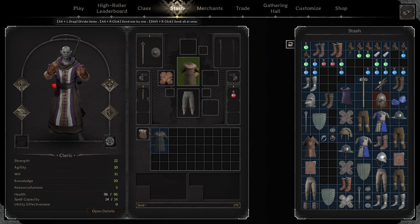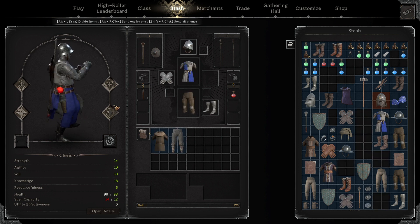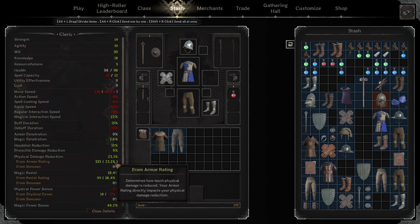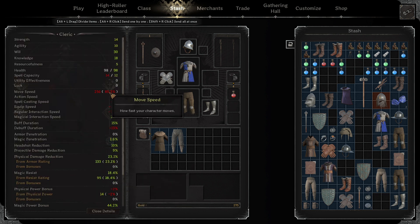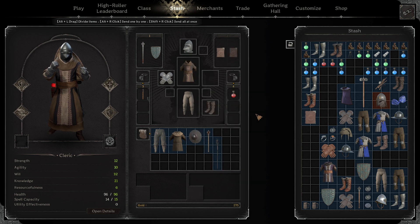Going back to armor, a cleric can be really tanky, really squishy, or a little in between. Wearing full plate or padded armor will make you really slow but really hard to kill. Wearing all cloth will make you really fast but easy to kill, with survivability dependent on your callouts and positioning. You can do a mixture of both — wearing heavy armor on your head, hands, and legs, while wearing light armor on your feet and torso, which allows decent movement speed and better tankiness. Despite the armor or jewelry you choose, I always recommend focusing on knowledge, spellcasting speed, buff duration, or anything that affects magical damage. Optimizing these stats will make you an unstoppable force — something to be feared, or loved.